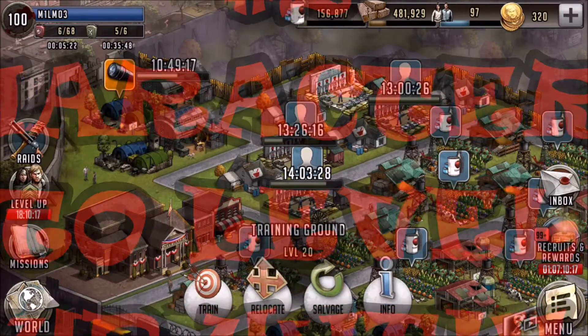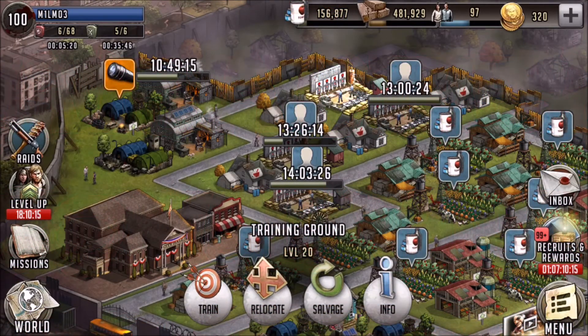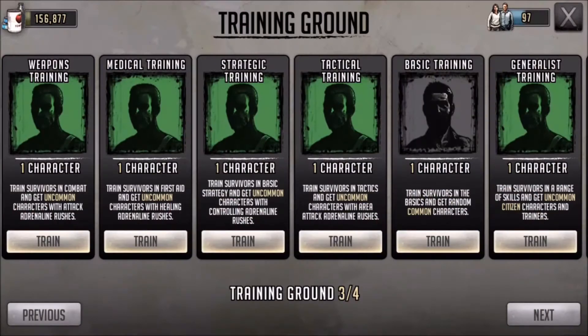I'm going to explain a few different ways to get and obtain a whole heap of characters, but one of the main ways is through your training grounds. It's probably best if you have a spare training ground — most people have four training grounds. If you can keep one spare and free, it allows you to navigate through the other three quite easily and add on plays.